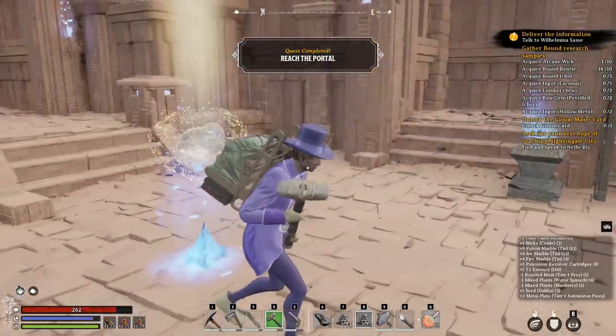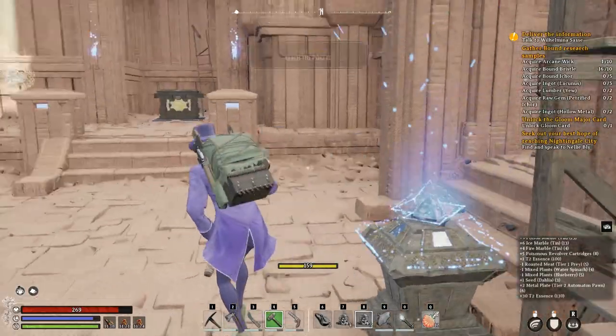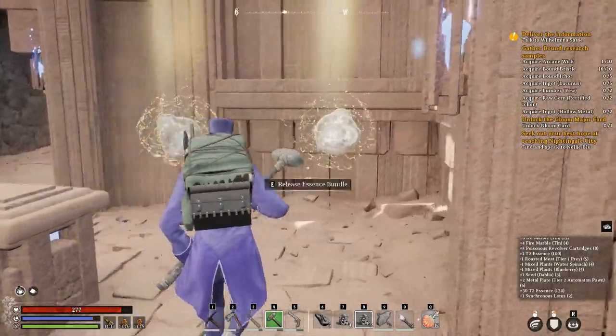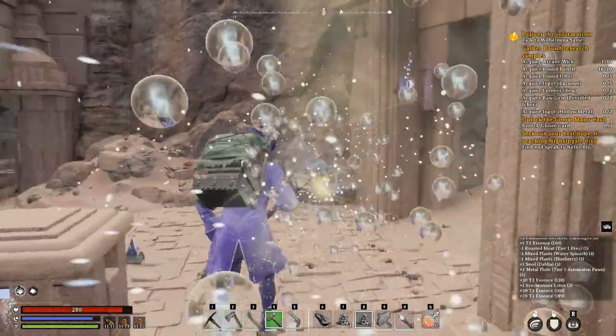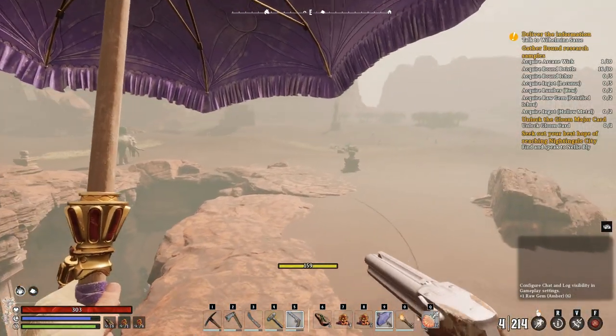Reach the portal - that objective completes. I activate the mechanism and find another synchronous lotus. There are all T2 essences here, which is nice.